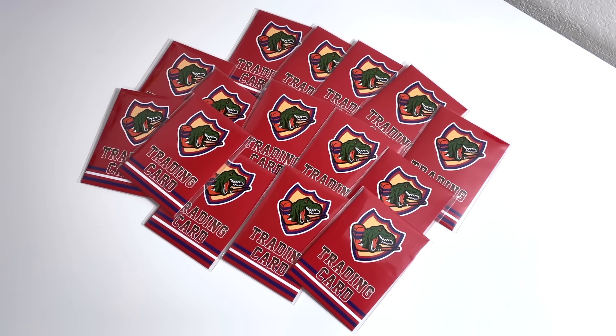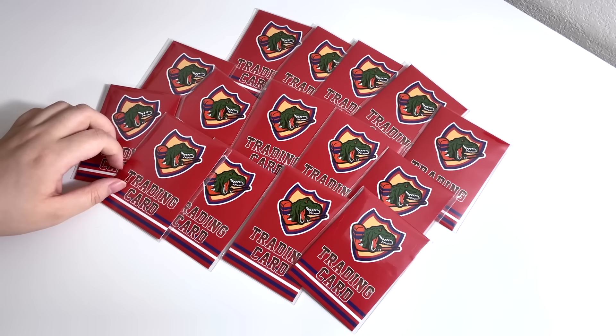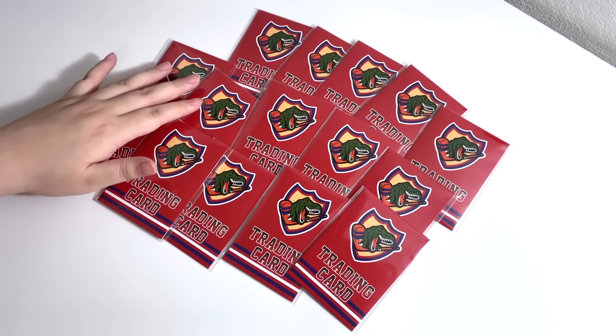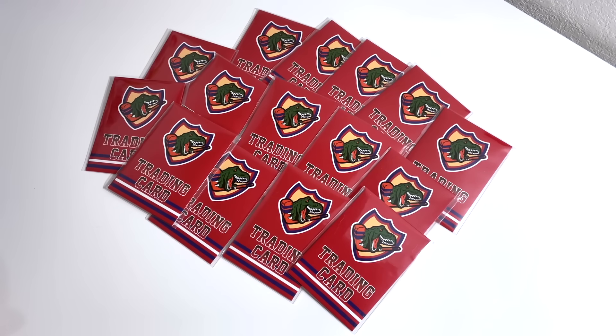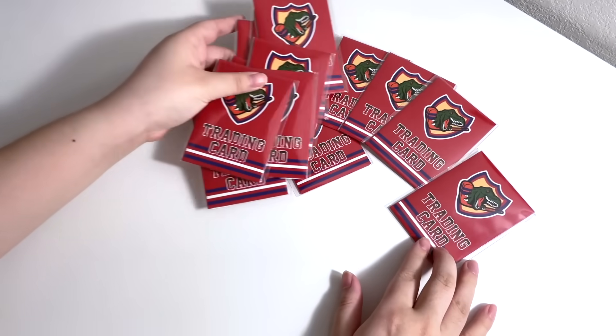I purchased 15 packs. I collect WinWin and HiTon. You get one hollow version that's gold on the back and then one normal, but the pictures are exactly the same. Since I purchased so many, I kind of want to try to get every member, but obviously I want to pull WinWin and HiTon first. I'm going to go ahead and start opening them and hopefully get a good variety.